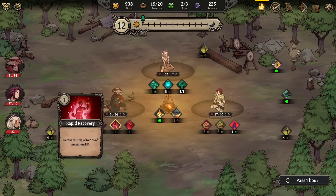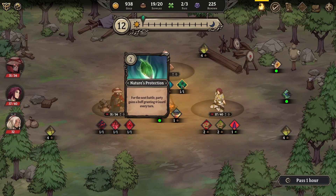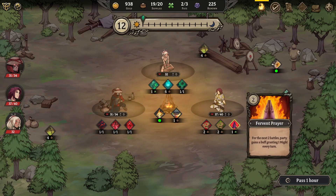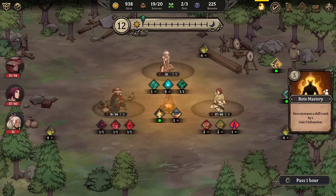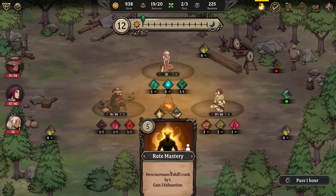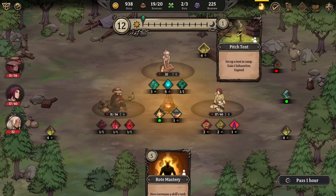So we can heal people, recover HP, remove all buffs, find supplies, scan exhaustion, gain zero to one fate for the next battle, party gains a buff granting four guard every turn, heal target hero, recall heroes, recover for the next two battles. Party gains a buff granting one might every turn. Forage, set up a tent, gain one exhaustion - hero increases a skill's rank by one. Oh, that's cool! Let's pitch a tent.